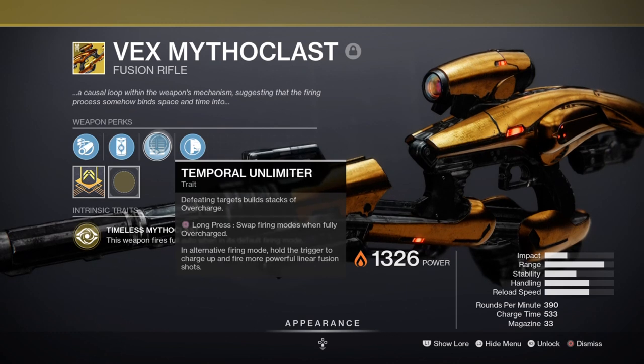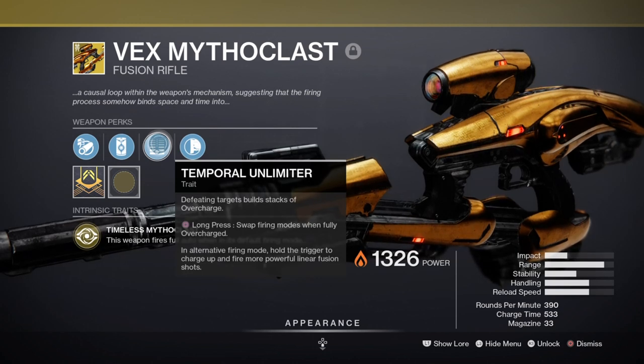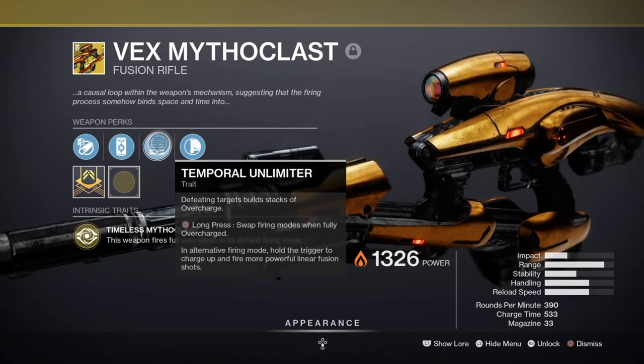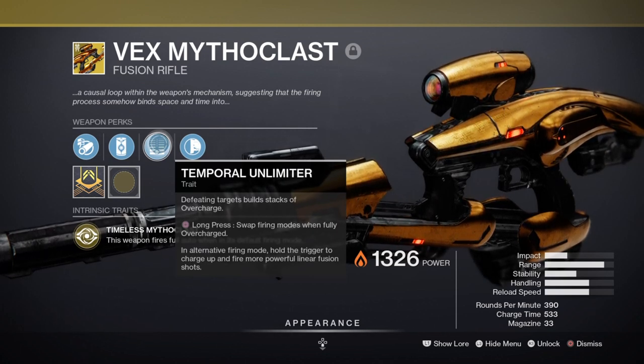For the secondary we have the Vex Mythoclast, which will be carrying the build from the subclass down to the mods being used. As a full-auto fusion rifle crossbreed, it can hit extremely hard on its own or with other mods and perks attached, and can absolutely destroy many combatants the moment we get all of our buffs going in a matter of seconds.